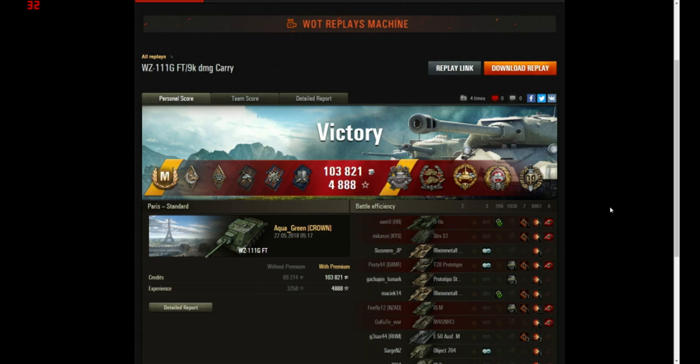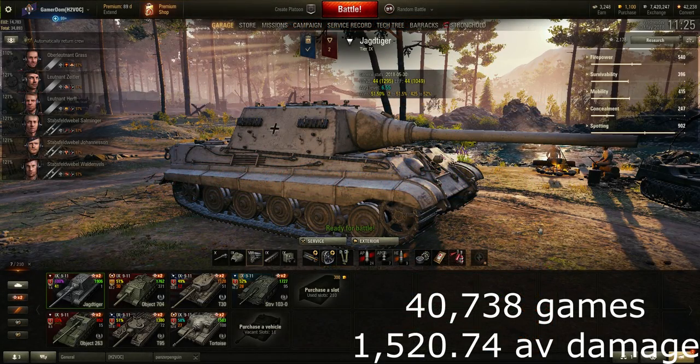That's the top five tier 9 tank destroyers — now let's look at the bottom three, starting at number nine. At number nine, third from bottom in average damage dealt among tier 9 TDs according to VB Addicts over the last 30 days, is the Jagdtiger.